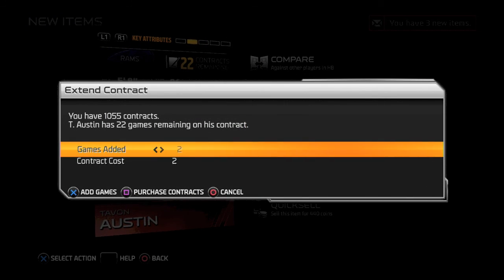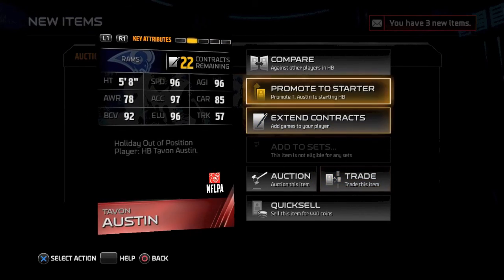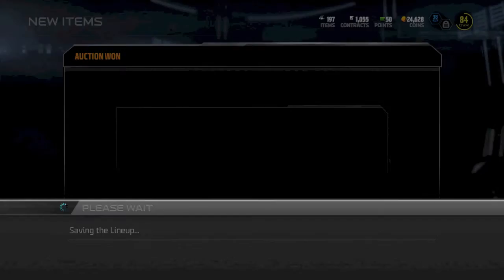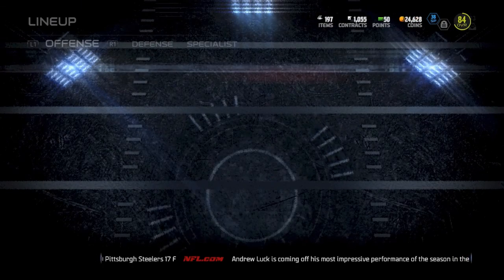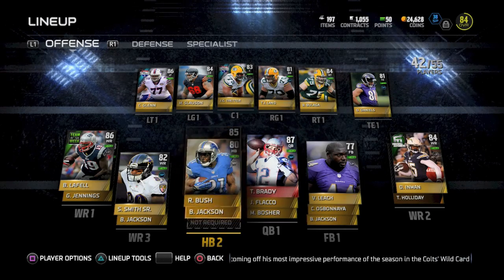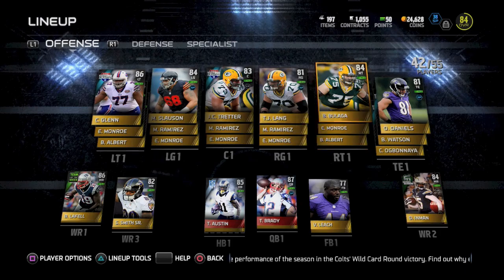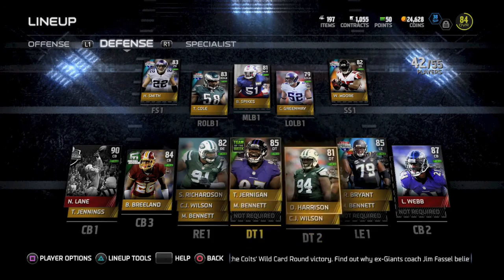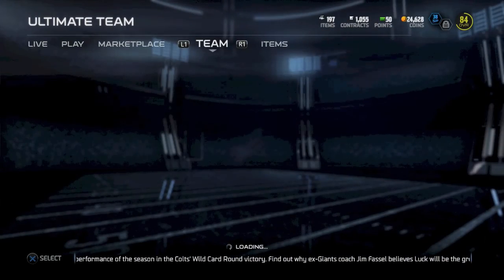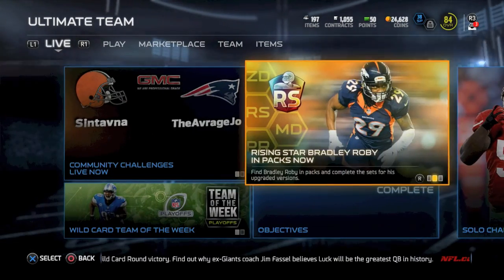I'm thinking about extending some of his contracts but decide not to. 96 speed — he will demote Reggie Bush as my new running back. Welcome to the team, Tavon Austin. Check out my lineup: Brady is there along with Austin. Got Inman at corner, receiver playing number two. Steve Smith, along with Brandon LaFell — I've had LaFell for quite a long time. Red Bryant actually fills out my new left end. A couple of pack additions actually fill out to be better players.